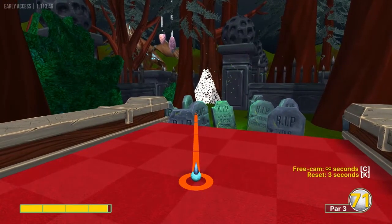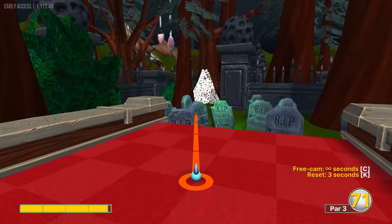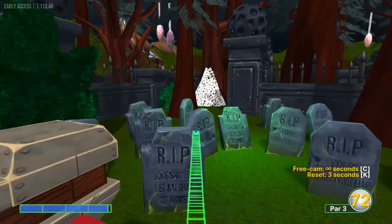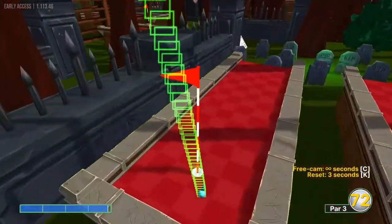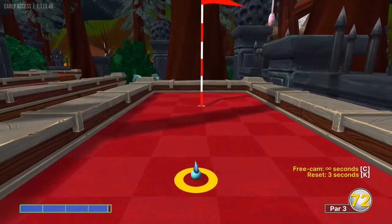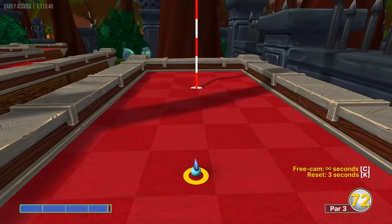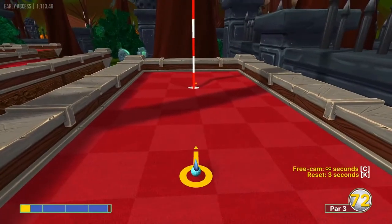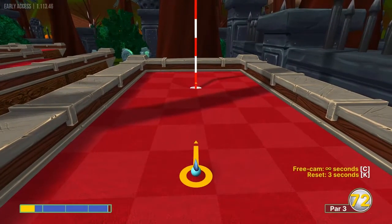Number five: going to go just left of the R in this tomb at about 3.8 speed. That's the closest I've come to a hole in one — I'm sure there's something around there. From here you can just tap it in for a 2.